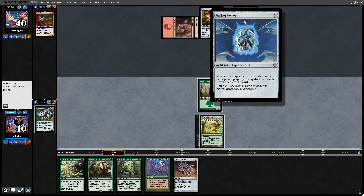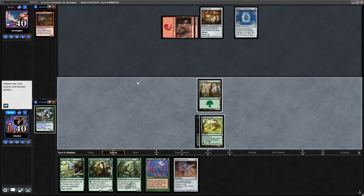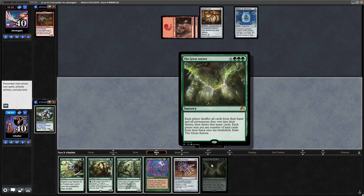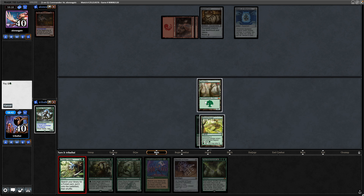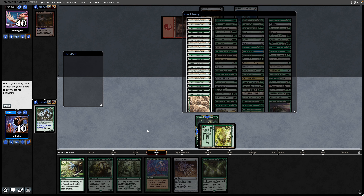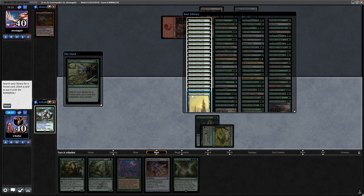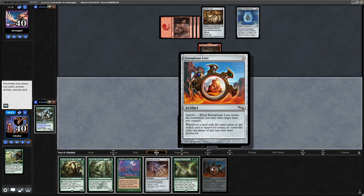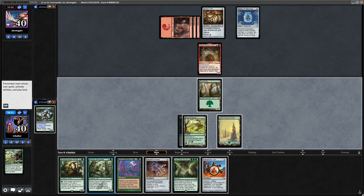Not seeing any burn thankfully. A Mask of Memory. We'll see that the Dryad Arbor survives. Draw into the Great Aurora. Hopefully we can draw into a land next turn because then we'll be able to go for the Skyshroud Claim — it's Three Visits this time though. Valdruck into play. No land for us. Extra Planar Lens — pretty useless with this board state as well.